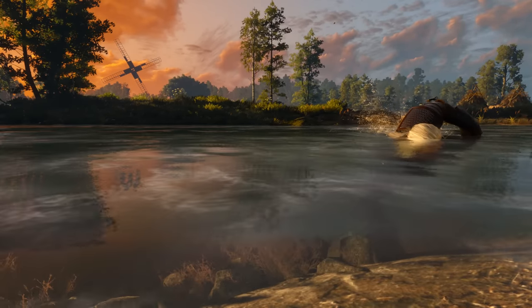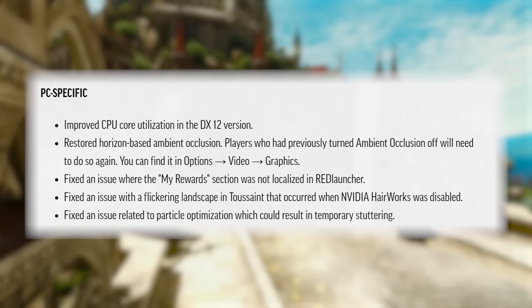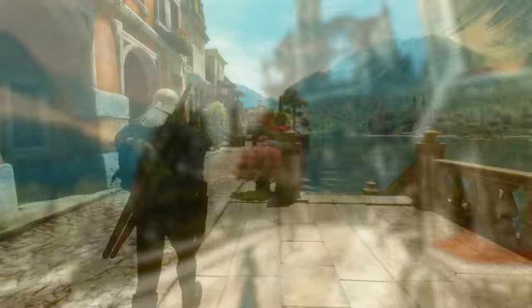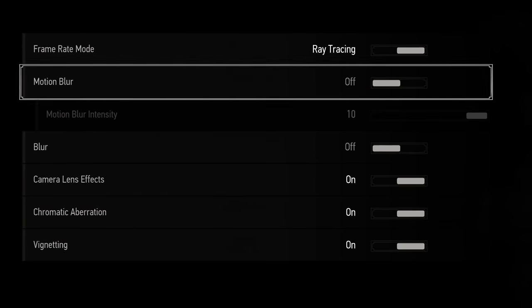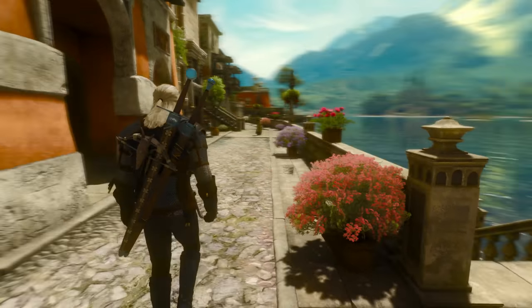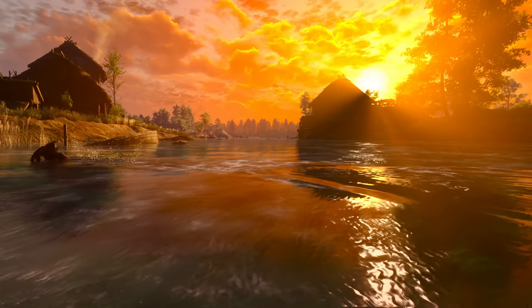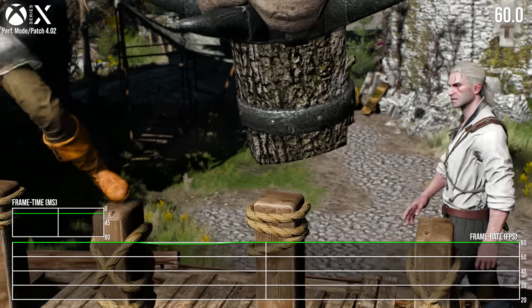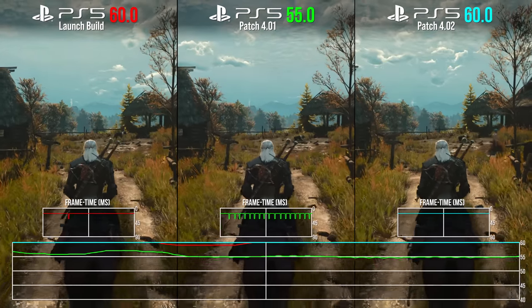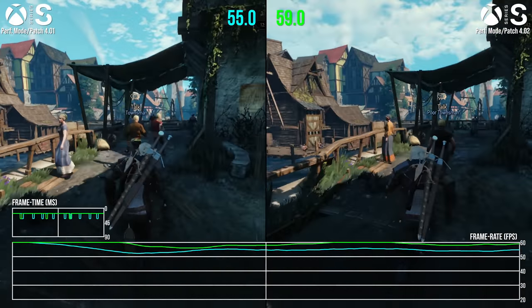Developer CD Projekt Red's patch notes are as exhaustive as usual. Right at the very top for console, we have a note that performance mode frame rates are improved, which we'll get to. Other highlights include the return of the HBAO option on PC, which also sees improved CPU optimization on DirectX 12. We also have a motion blur intensity slider on all formats, which solves a problem we had at launch with the sheer intensity of the effect. There's also a subtle improvement to screen space and ray trace reflections with the addition of refraction to reflections across water bodies. But the focus today is really on performance — how does patch 4.02 stack up against the previous patch and the launch build?